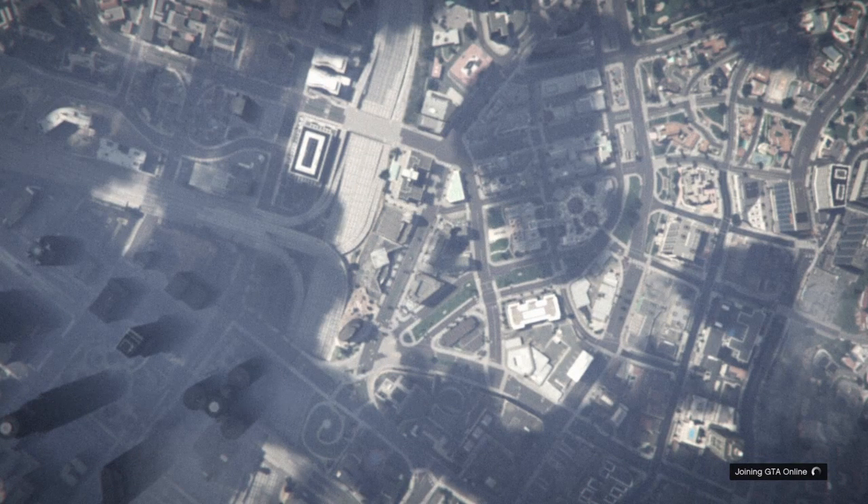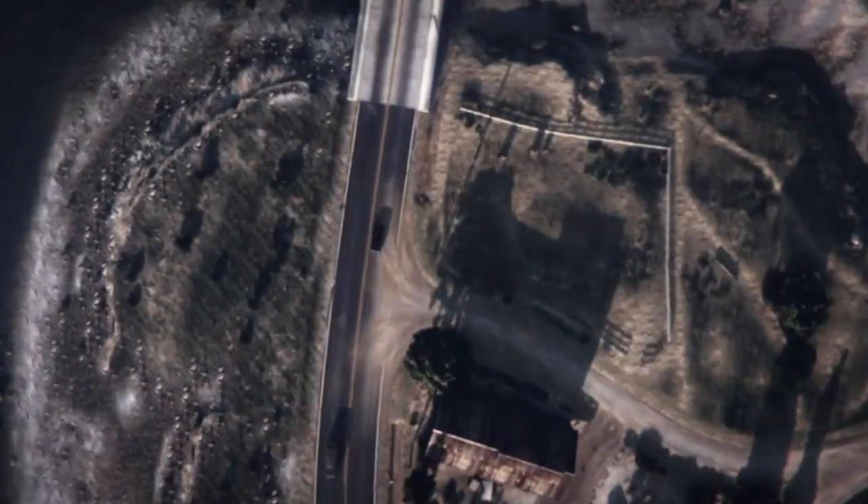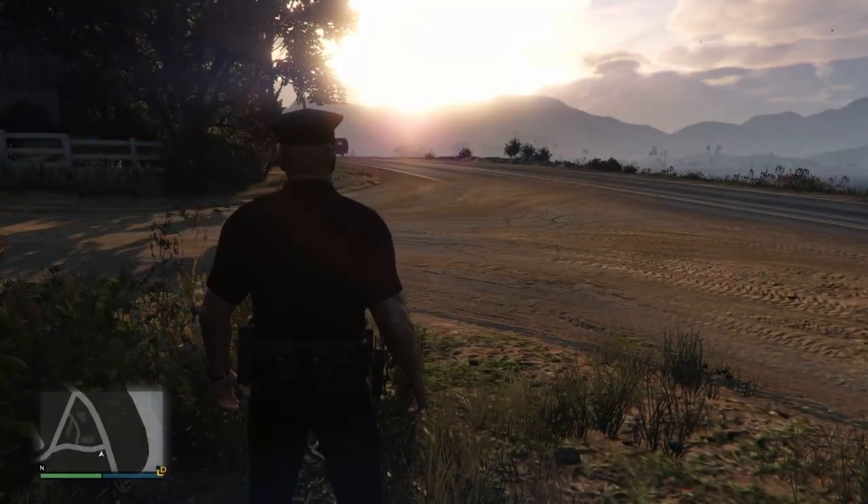From here, just go to online — go to a close friend session — and you should be good to go. That's basically it. I might have explained it a little bit fast, but if you guys do have questions, please let me know. I may leave a description on this because I just want people to know more about this glitch and have more fun, as you get a lot of benefits from it.